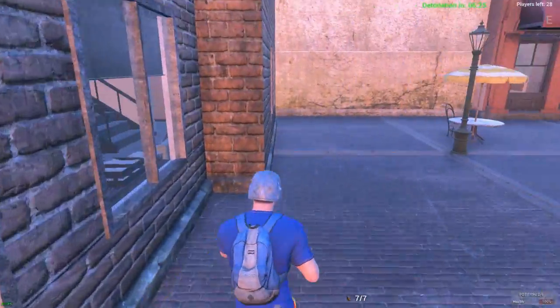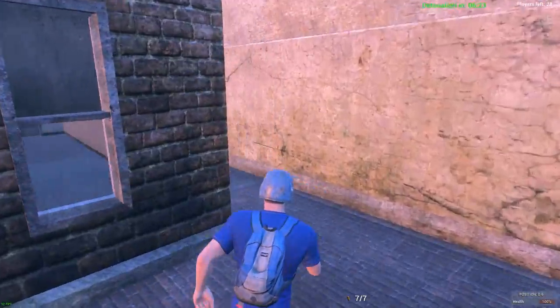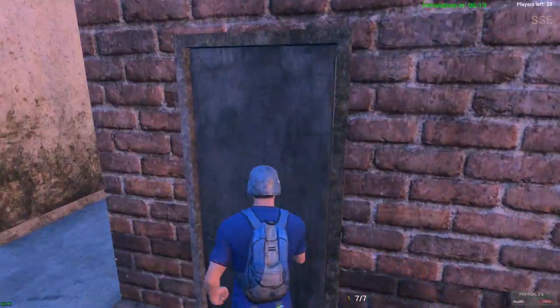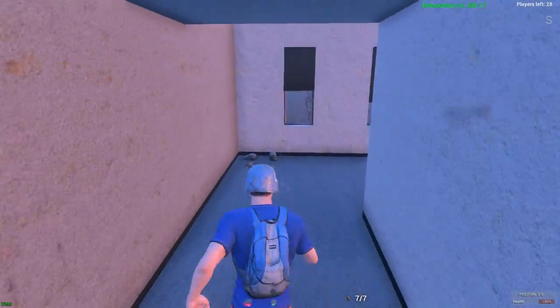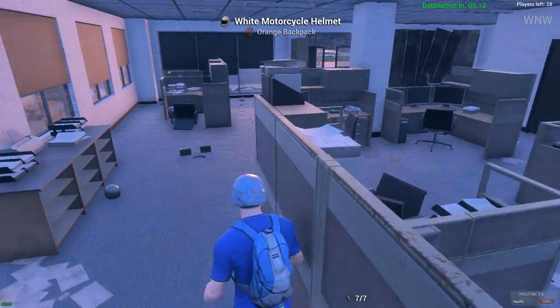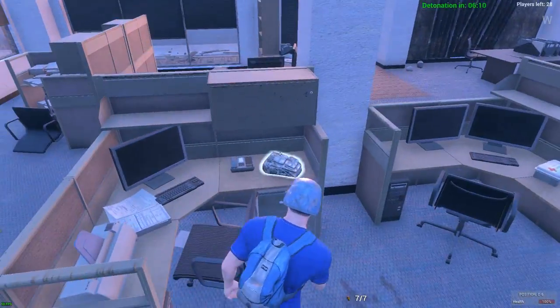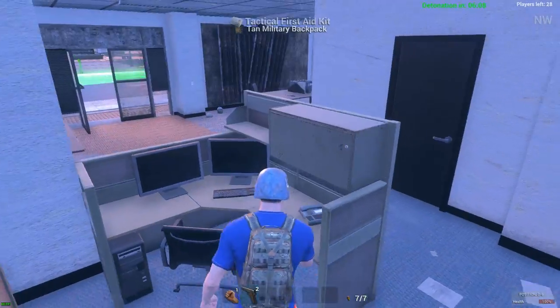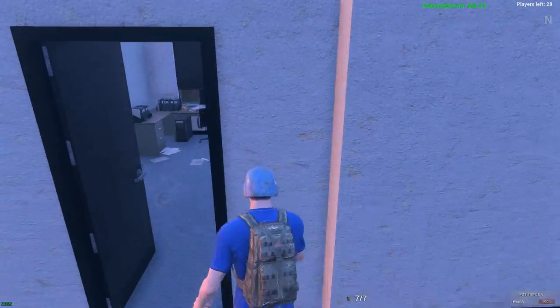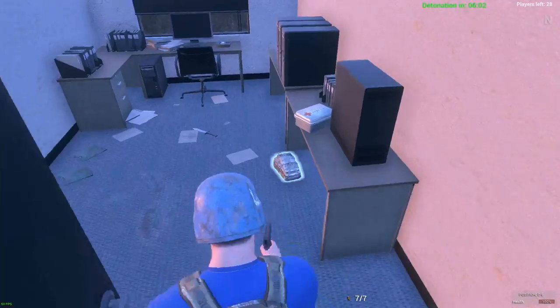Let's check this building right here. Is there anybody around us? Got to make sure there's not a million people around us. We have about six minutes until detonation, which gives us plenty of time to loot the building. I'm just going to hope for an AR, because if we don't get an AR we'll have to fight someone with either a shotgun or a pistol. And there's an AR right there.